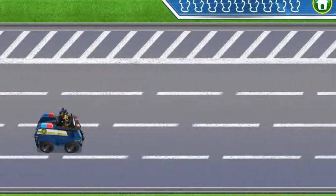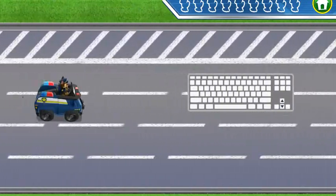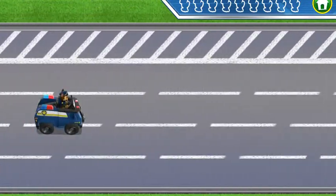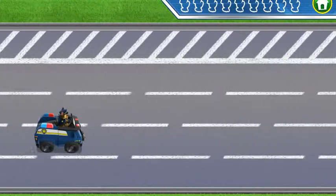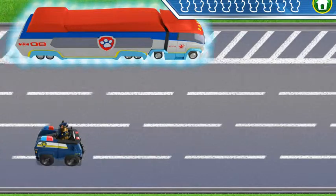For my training challenge, help me practice rescuing ducklings from the road. Press the up and down arrow keys. Watch out for mud and things on the road — they'll slow us down. When you see the Paw Patroller, move me over to it to drop off the ducklings.